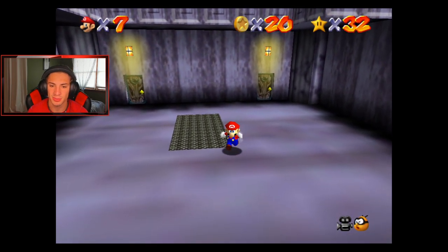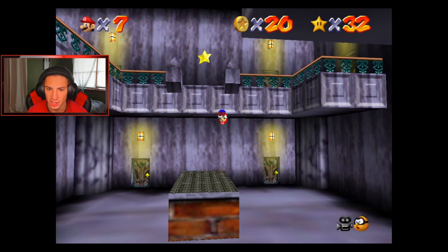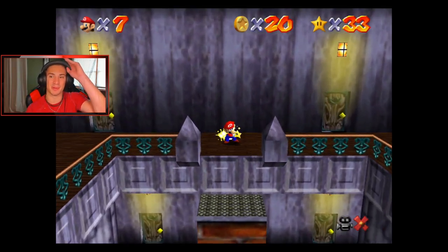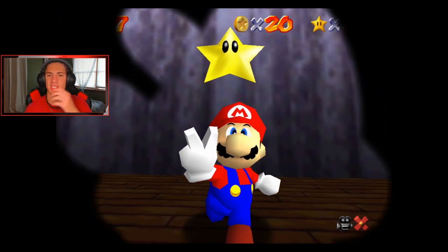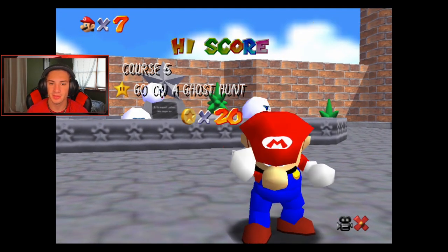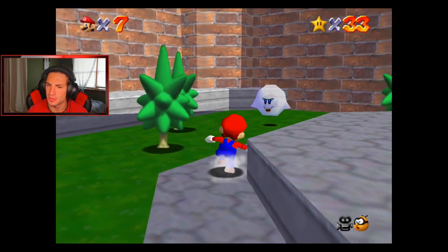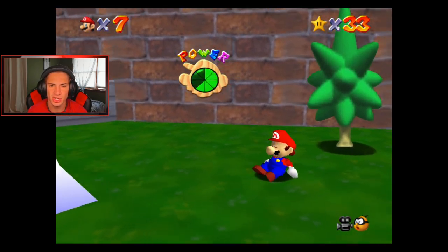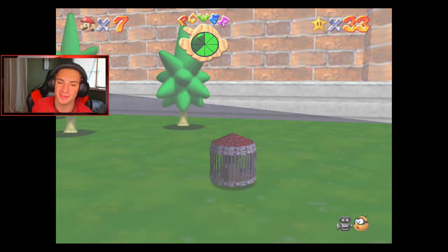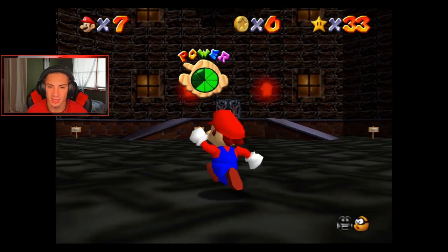The floors make a nice little staircase up to the power star. First power star done! I believe there's a total of six in here - six plus the 100 coin one. None of them are too hard to get. I think the hardest one is probably going to be getting all the coins. There are like three Big Boo boss fights we gotta do, but the only pain is having to butt squash the Boos every time. We got 'Ride Boo's Merry-Go-Round' next - that's light work.